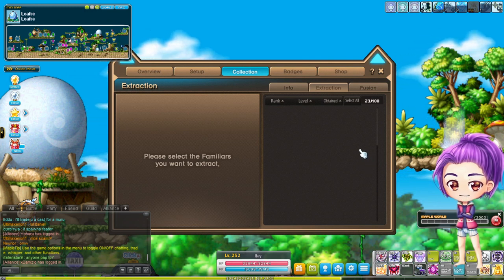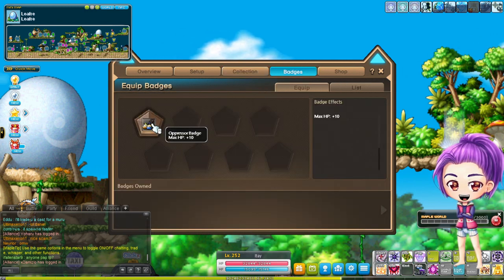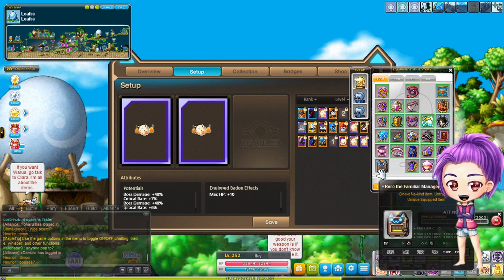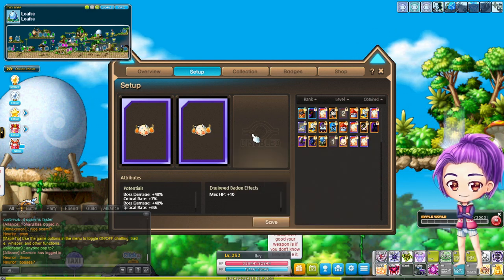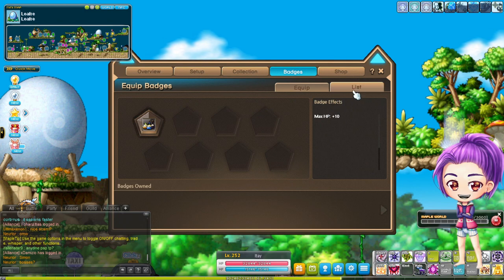Once you are satisfied with what you have you can stop. Right now I have only one badge. You need one badge to unlock the second familiar slot. Once you get a badge, a quest appears with this NPC icon — you click on it, press enter a few times, and the second familiar space unlocks.